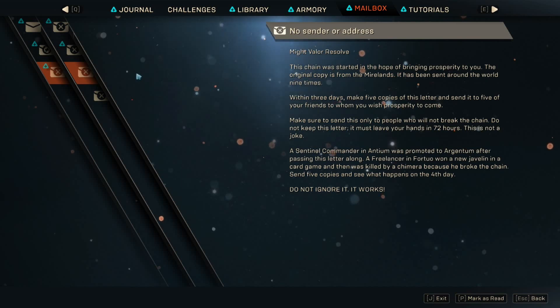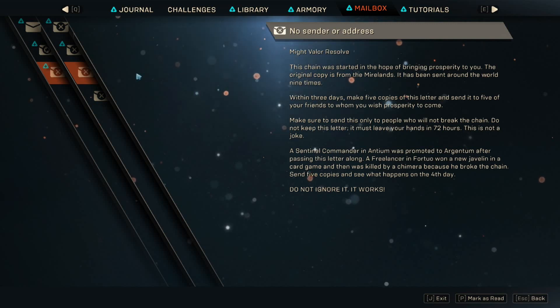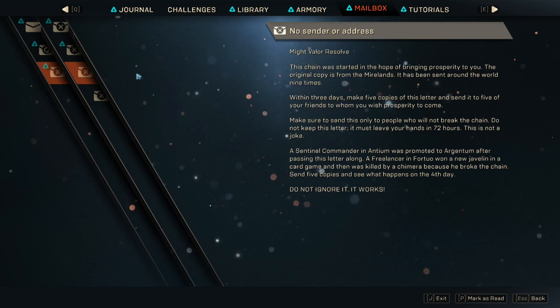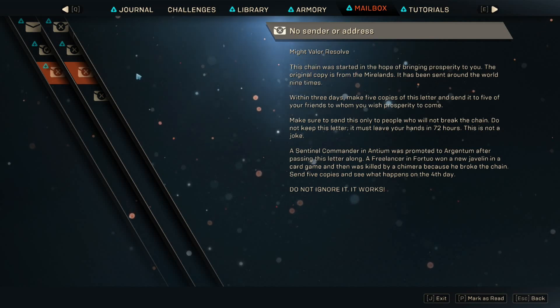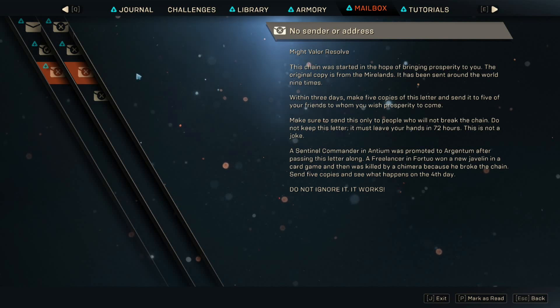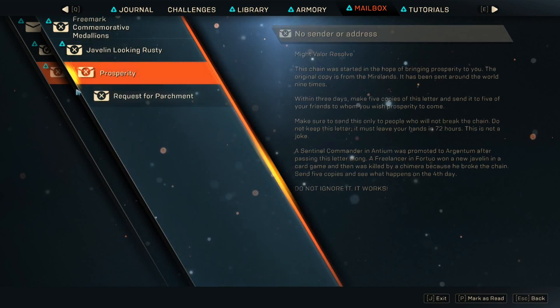I laughed hysterically. I might read it to you right now. 'Might Valor resolve. This chain was started in the hope of bringing prosperity to you. The original copy is from the Marylands. It has been sent around the world nine times.' Does this sound familiar to any crap you get in email, Facebook, Twitter, whatever social media? 'Within three days, make five copies of this letter and send it to five of your friends to whom you wish prosperity to come. Make sure to send this only to people who will not break the chain. Do not keep this letter. It must leave your hands in 72 hours. This is not a joke. The Sentinel commander in Antium was promoted to Argentum after passing this letter along. A freelancer in 420 won a new javelin in a card game and then was killed by a Chimera because he broke the chain. Send five copies and see what happens on the fourth day. Do not ignore it. It works.' This is my favorite and I'm never deleting it. It's just amazing.